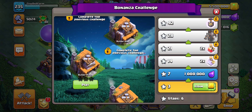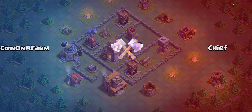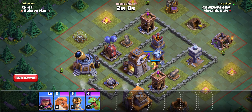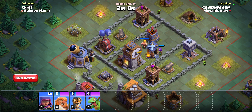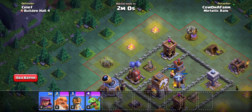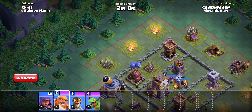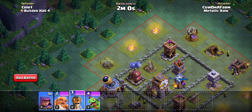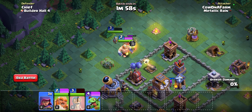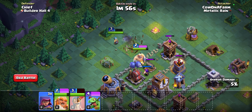Looks like we will indeed take it out — two, three stars! So far so good. Next one — Town Hall 4, kind of developed. We have archers and baby dragon — AKA broken. I think I'm going to put a lot of weight onto this baby dragon and try taking out this top section where all the hard-hitting air defenses are. That feels like the way to go.